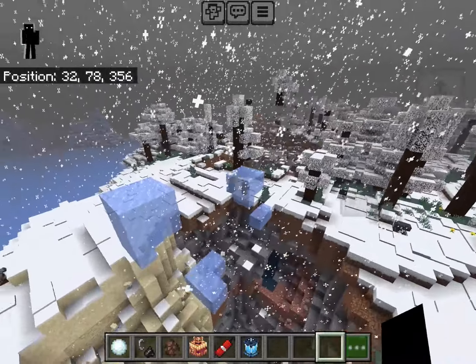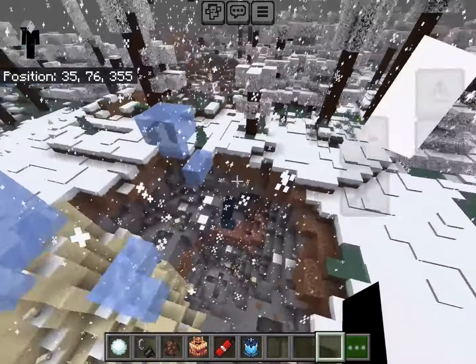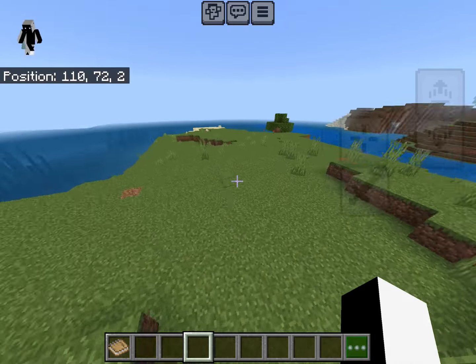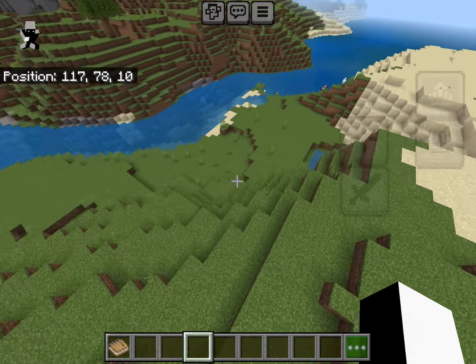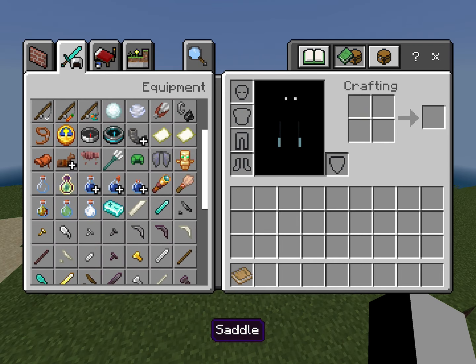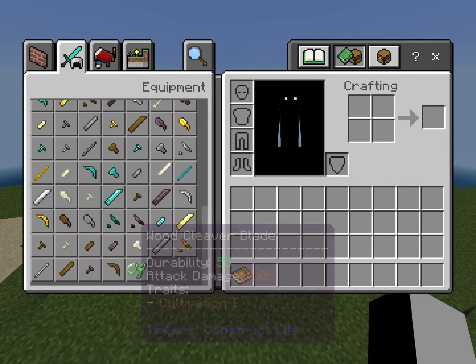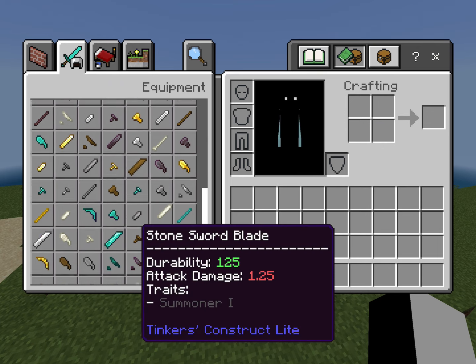I actually love the TNT Mod — there are so many types but it's really fun. Now we're moving on to Tinker's Construct Light. This add-on features over 250 unique weapons, armor, and tools to craft, plus a bunch of new blocks. There's just so much stuff that there's no way I'll be able to show it all in one video.